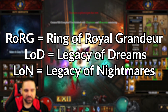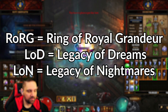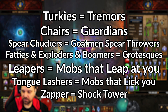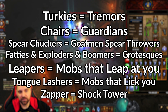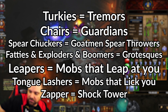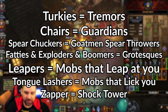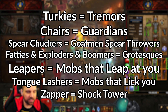RORG is Ring of Royal Grandeur. LOD is Legacy of Dreams gem. LON is Legacy of Nightmares ring set. Trap is Bane of the Trapped legendary gem. Cube equals the Kanai's Cube. Some of the enemies you'll fight have names and funky things people will call them: Turkeys are tremors. Chairs are guardians. Spear chuckers are the goatman spear throwers. Fatties are grotesques. Leapers are the mobs that leap at you. Tongue lashers are the mobs that lick you. Exploders and boomers are grotesques. Zappers equals shock towers.